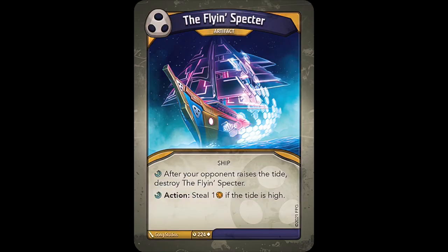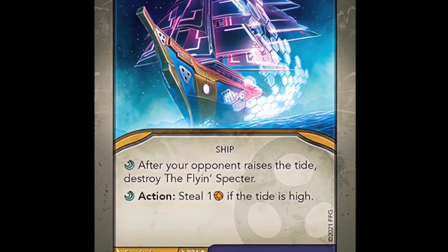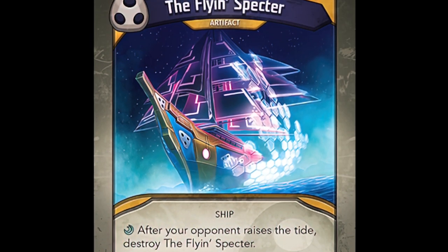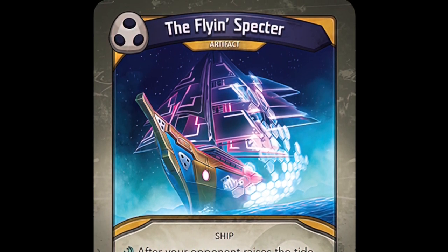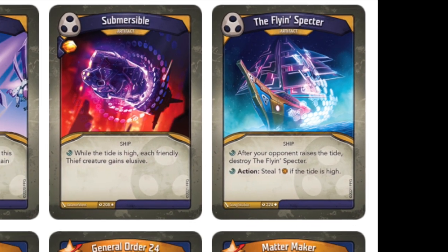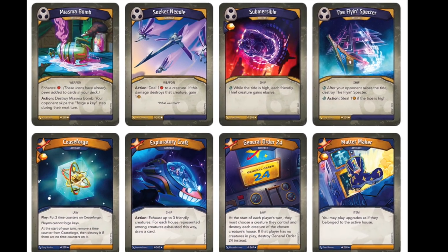The Fly-In Spectre, on the other hand, is an artifact for which I hold much contempt. It gets destroyed when the opponent raises the tide, and has an action ability that lets you steal one Ember when the tide is high. In my opinion, it's completely unnecessary for it to be destroyed outright when you lose the tide — that seems like way too much of a penalty. If it instead got exhausted or something like that, that would be more reasonable, especially considering that action steal one Ember is not that broken of an ability. I just think the Fly-In Spectre is a very poorly designed artifact, and in the many times I've played with this card, I've only ever gotten to steal with it maybe once or twice.